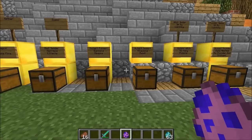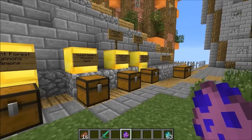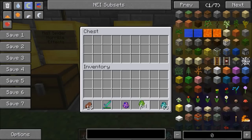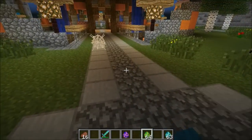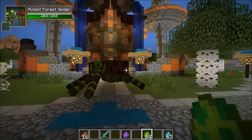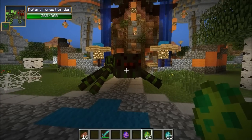Now we're on to the mutant spiders — there's four of them. This one is the mutant forest spider. It summons minions and has tons of horrible evil abilities. It has random health too — that's a cool feature. It's got like a random health and also a random attack so it's gonna hit for different amounts of damage each time.